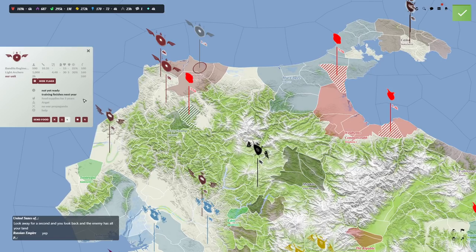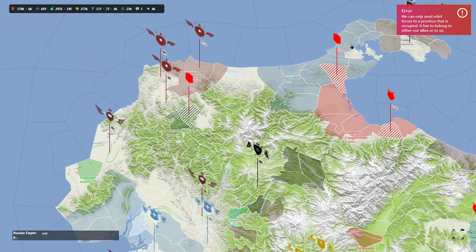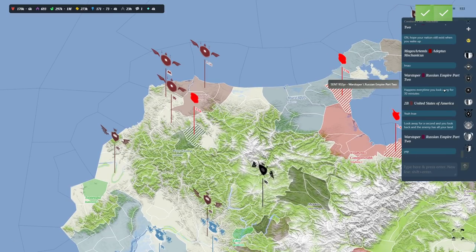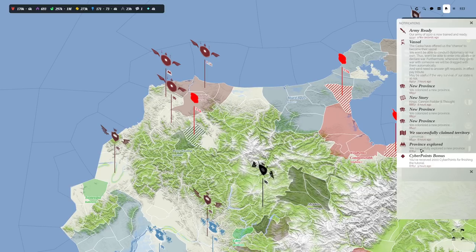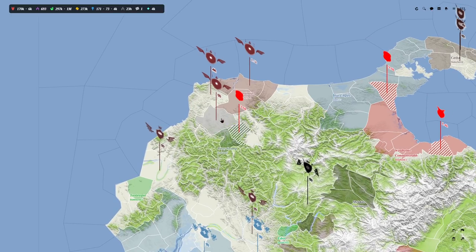Not ready yet — it finishes training next year. It'll be done fairly quickly and has food supplies for five years. We'll figure out if we can embark on a boat or send them down to that peasant rebellion as soon as they're ready. There's activity on the top — looks like the US and Russia are having a chat. I explored, claimed provinces, got a new story. And these guys asked me to be their vassal — I said yes just to see what happens.